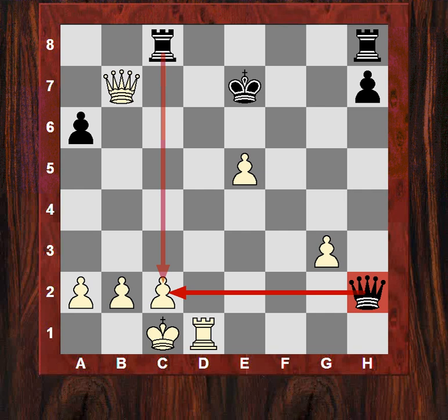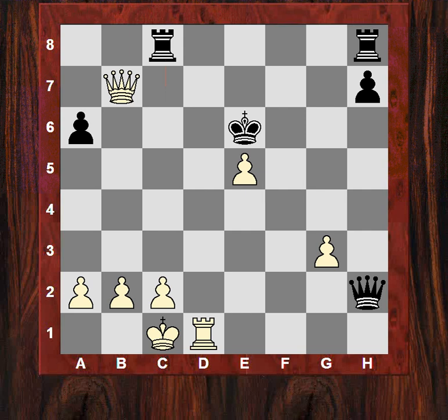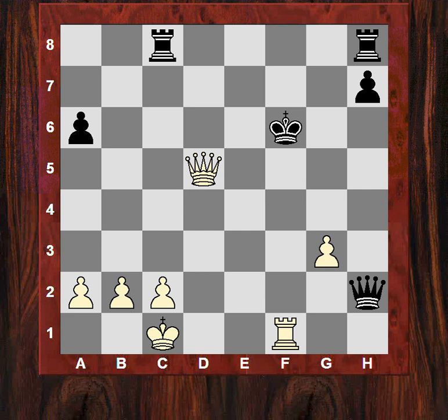Black is in trouble. King e6, check, check, check, check — the king is meeting its fate very soon. Check, rook f4 check, and Queen g4 mate.